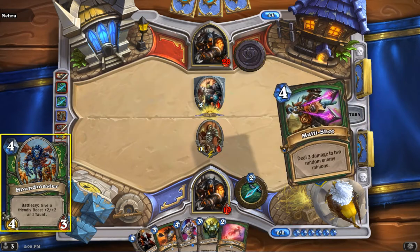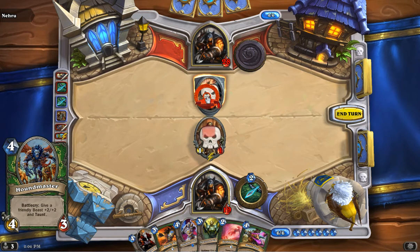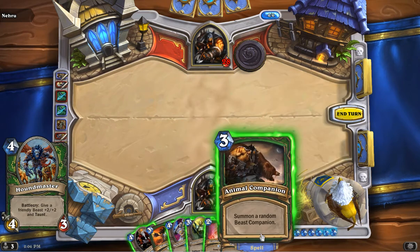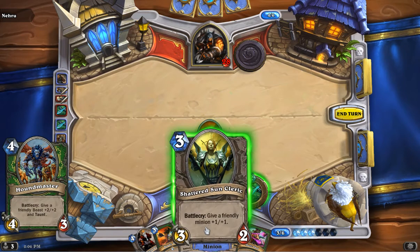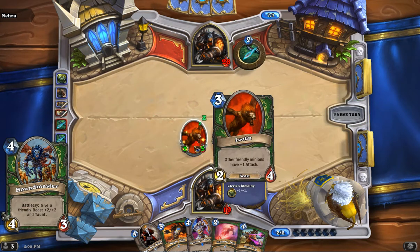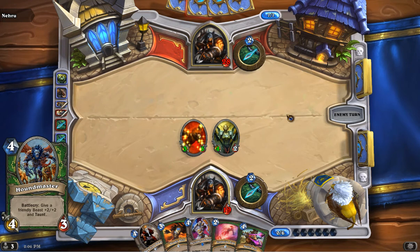After that, we get an actual Hunter card — the Houndmaster. This card's nice for putting some taunt on as well as buffing up a minion, but it just has to be a beast — that's the kicker. So you want to make sure you've got a nice target for it before you bring it out. Without the battlecry of +2/+2 and taunt, it's really not nearly as strong. But if you manage to get that beast out there, it's a really good card. Definitely try and play with that in mind — you really want that battlecry.